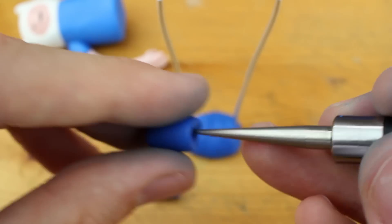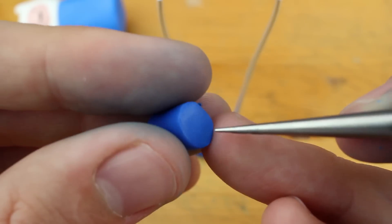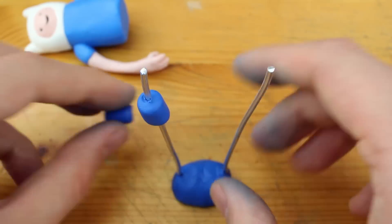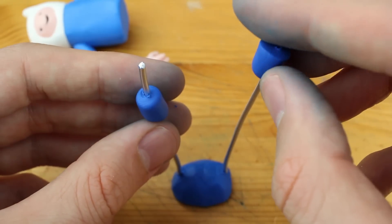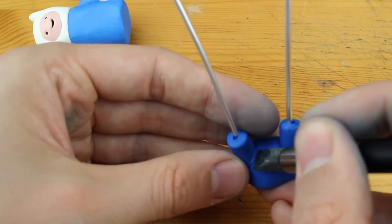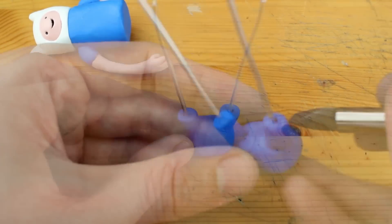These will be just the trouser parts. Just preparing the holes and sticking them right onto the aluminum wire. And now we can focus on creating the legs.